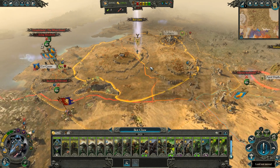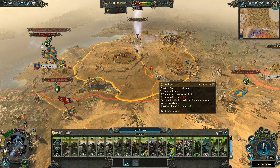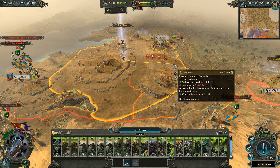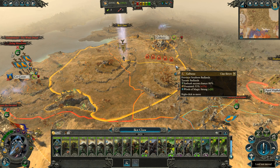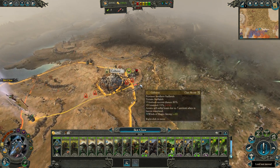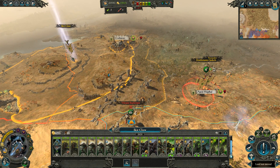They're in perpetual recruitment mode, which is a thing you see the AI fall into sometimes, where it just seems to forget what it's doing and get stuck in a loop of needing to recruit. So we're going to kind of fall back to this area and see what they do later — maybe even fall back to Galbaraz. I guess we don't really have anything else of great import for him to do — he should fall back in case Deathmaster Snikch needs backup.